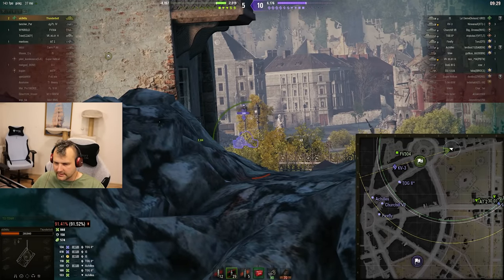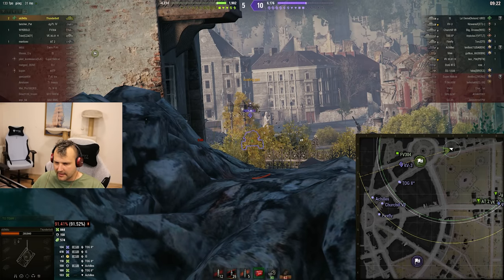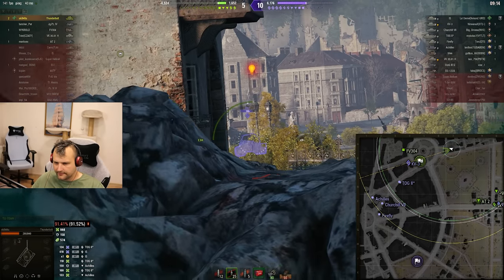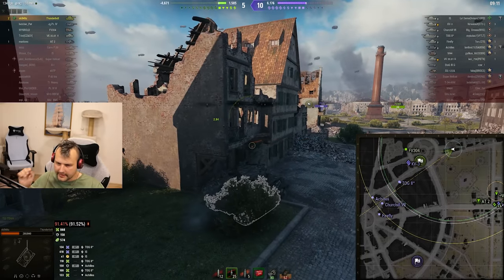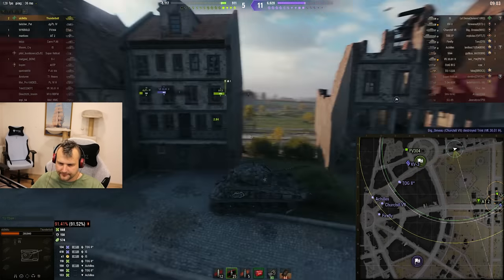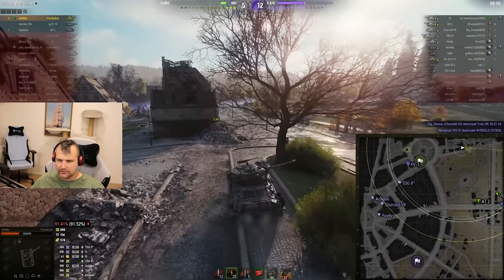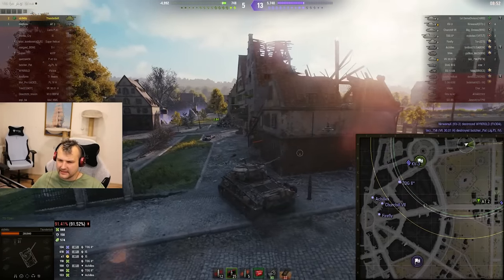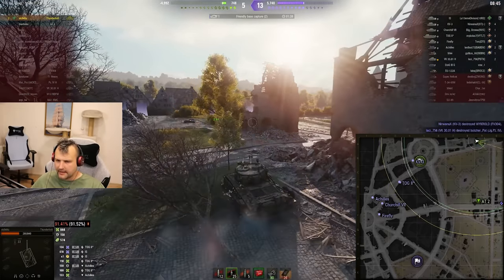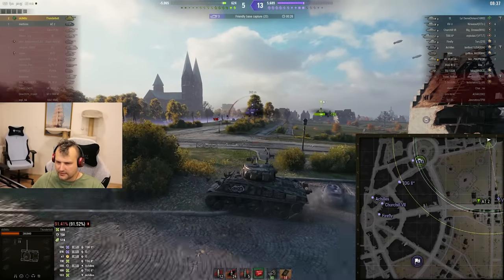Meanwhile, there is a Cover Tree going through the open field and we should be able to farm him. All I need to do is hit his upper plate. Come on, gun — I believe in you. What is the right choice now? Do I want to build some distance or sit here? I think we need to build distance at this point. Minus 5,000 HP — quite a sad game. But sometimes it happens when enemies simply have a better team, and if enemies have a better team, you just simply cannot do absolutely anything.